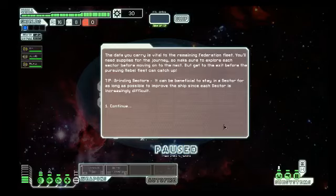The data you carry is vital to the remaining federation fleet. You'll need supplies for the journey, so make sure to explore each sector before moving on to the next. But get to the exit before the pursuing rebel fleet can catch up. Tip: grinding sectors can be beneficial to stay in a sector as long as possible to improve the ship, since each sector is increasingly difficult.